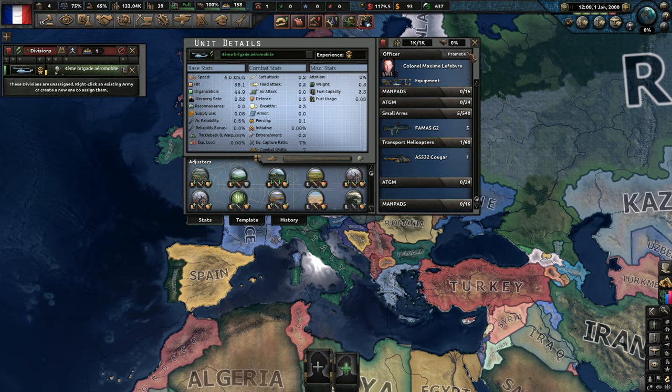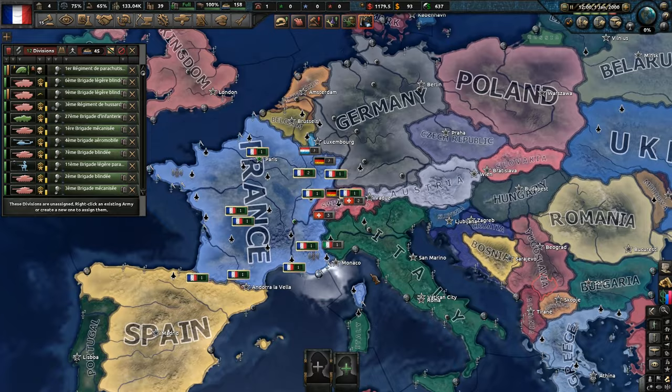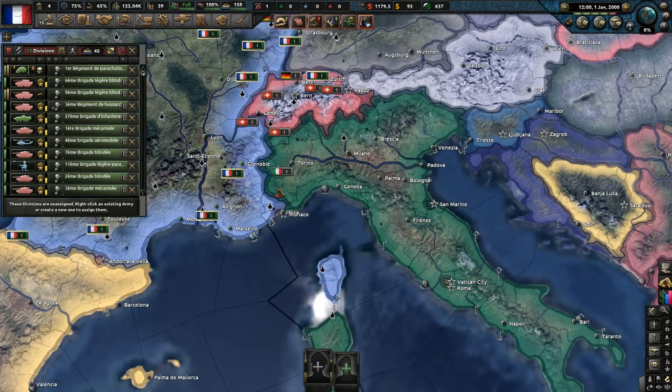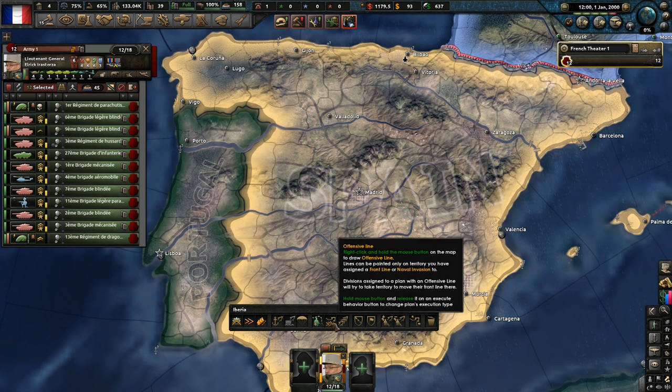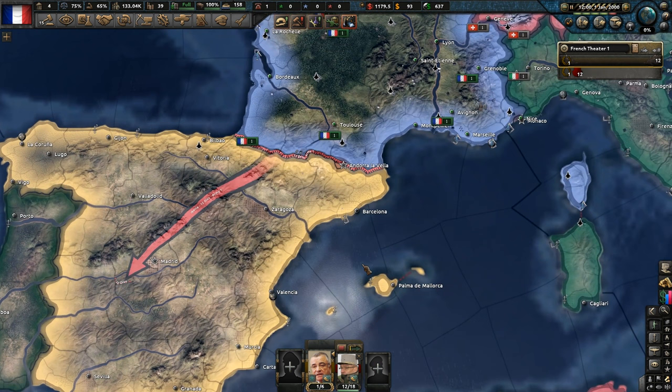A lot more armour than what I thought. Infantry units — okay, that's not terrible. Where would we go first? Germany — they're probably too strong. Italy — probably the same. Spain over the Pyrenees could be an idea. Let's set up a front line and set up a potential invasion plan for Spain. Let's have a look at our air force — how many planes do we have?